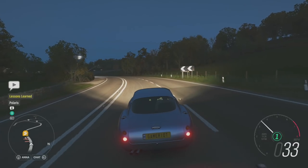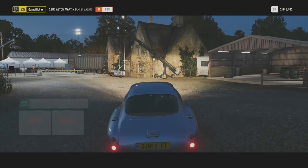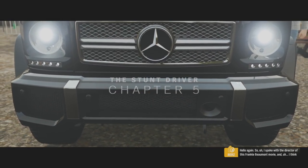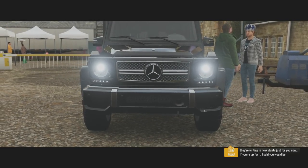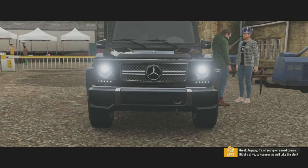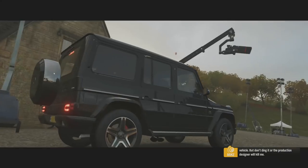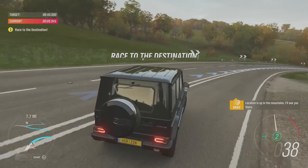Hello, I'm ready for work in my DB4. This guy's got some serious swagger. Solo, next chapter, let's do it. I'm guessing there's probably some achievement to get every star, but that might be quite tricky. I spoke with the director of the Frankie Beaumont movie and they're writing in new stunts just for you now. It's all set up on a road course - bit of a drive, so you may as well take the stunt vehicle. But don't ding it or the production designer will kill me. G-Wagon, location is up in the mountains, I'll see you there.